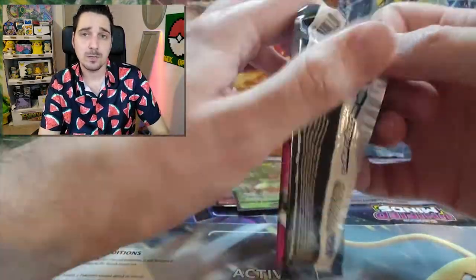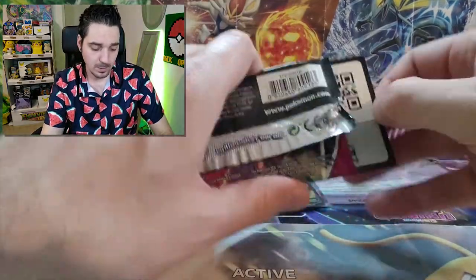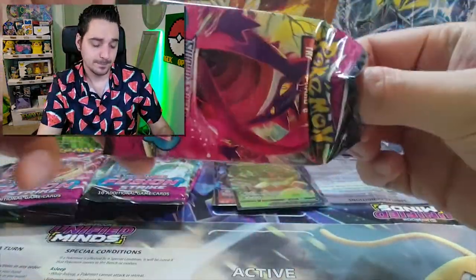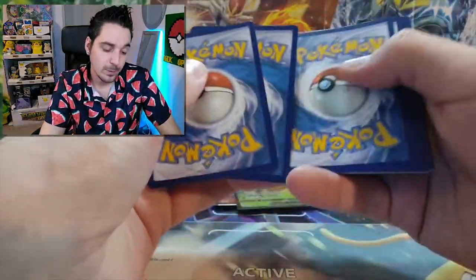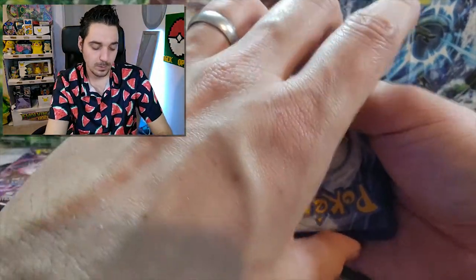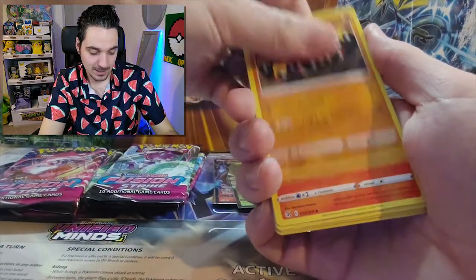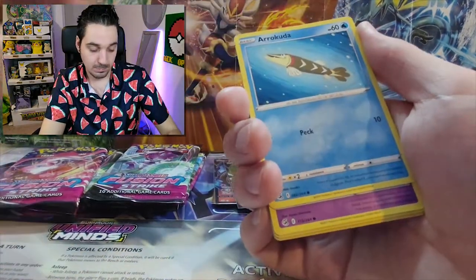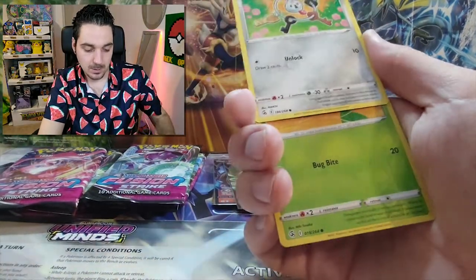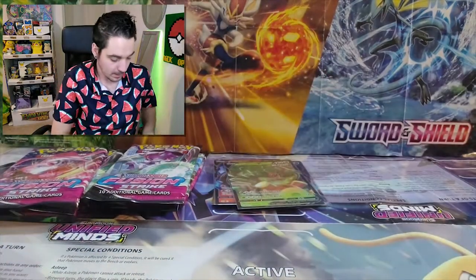I would still like to receive a nice Mew or a nice Gengar before we finish the box. It doesn't even have to be an alternate art — just a normal Gengar and normal Mew. Water. Hey! Wigglytuff. Phanpy. Sawsbuck. Snom. Arcuda? Snom again? Geodude. Sizzlipede. Clefairy. Dewpider. And an Arcanine, non-holographic, once more.